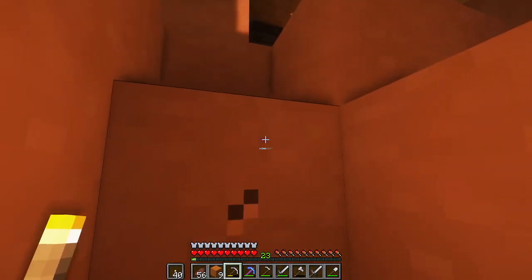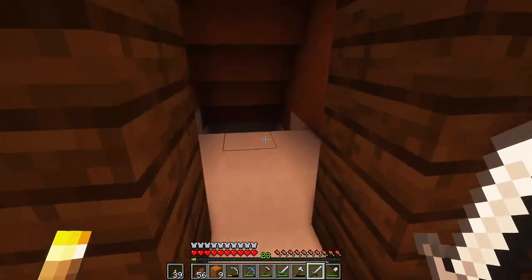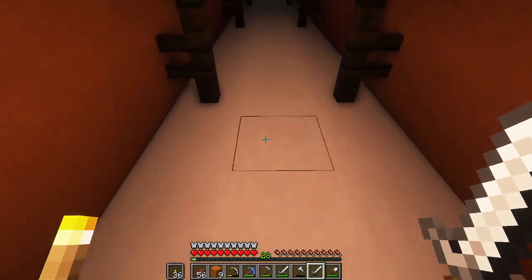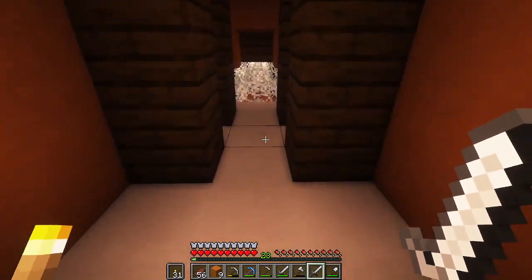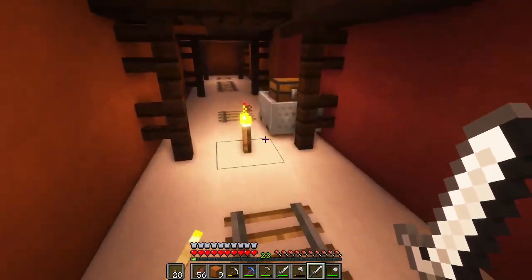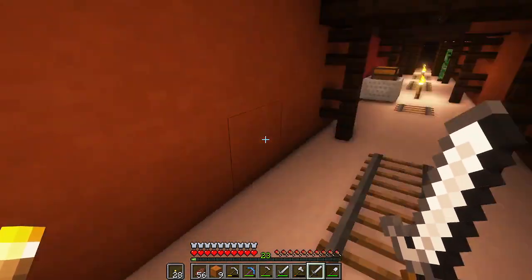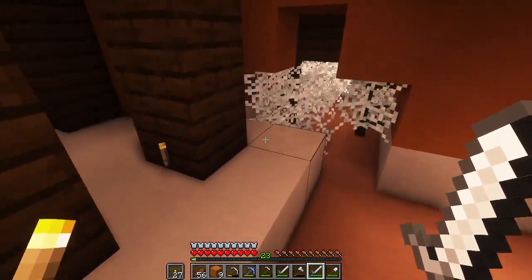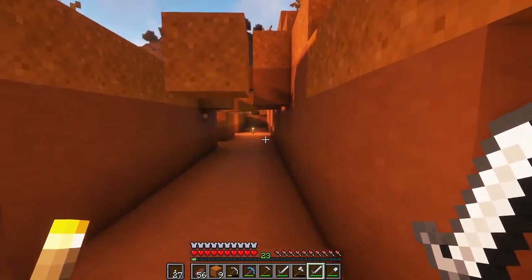There's a spider spawner here. The name tag will prevent a zombie from despawning — once I get the zombie in there, it will pretty much run 24/7. We found another chest — sweet, we found a name tag and a diamond! Okay, we found the name tag. A creeper just spawned right behind me. Best not go that way because there's a spider spawner over there. It took like 10 minutes but we found a name tag!